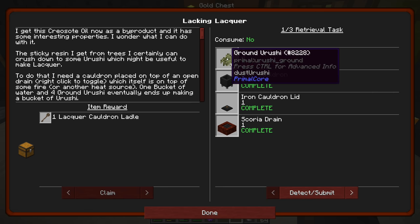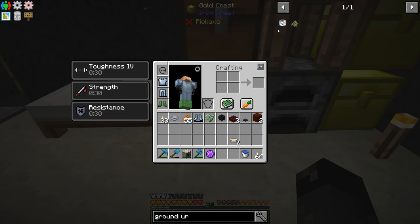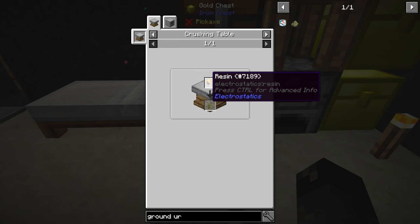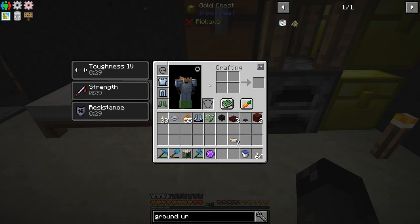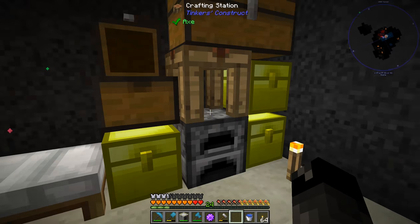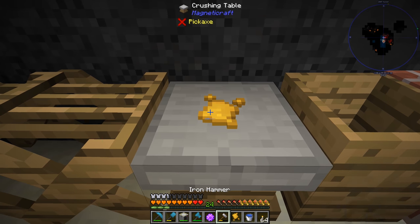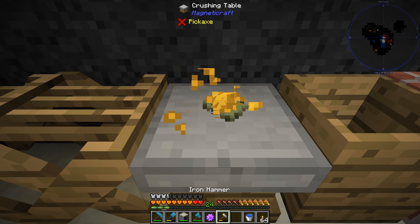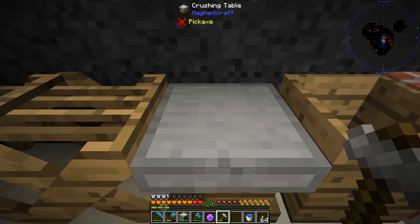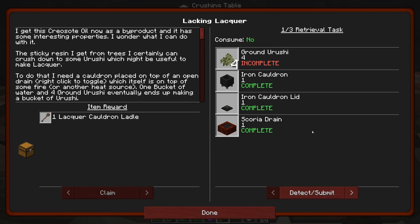Now I want to make the ground urushi. I assume we place the sticky resin on the table and smack it with the iron hammer. We already had two resin but we're probably going to need more than two - the quest wanted a total of four.